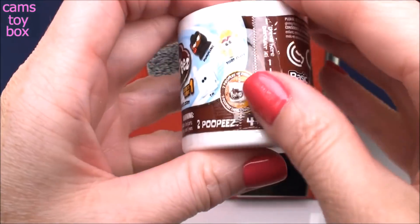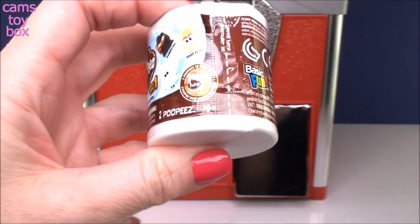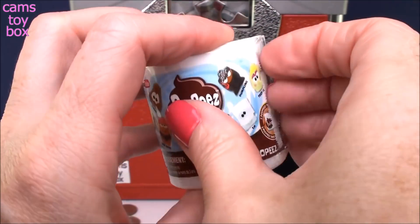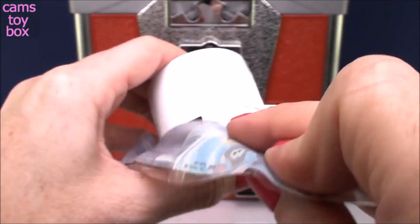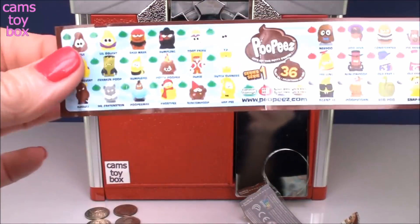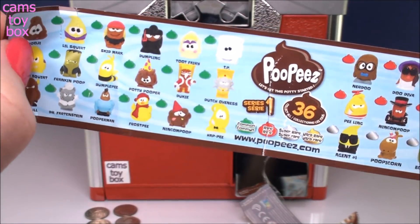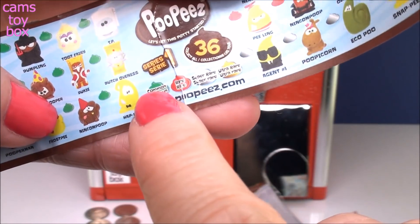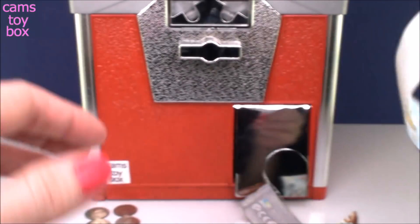This is a Series 1. These are super cute, fun, little poop-related toys that you can collect. They come in this super cute roll of toilet paper. Underneath the wrapper is the collector's guide. They have really super funny names. There are 36 different ones to collect in all. They come in common, rare, super rare, and ultra rare.